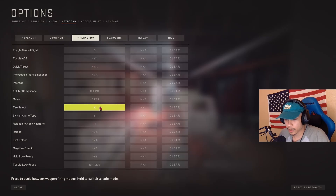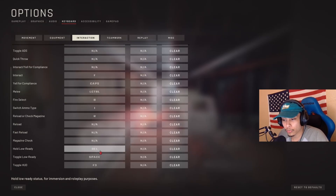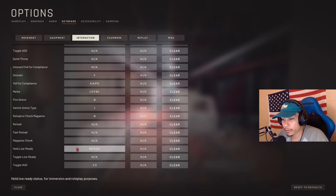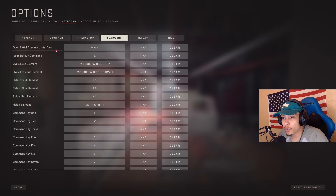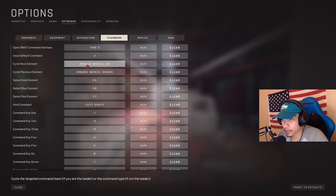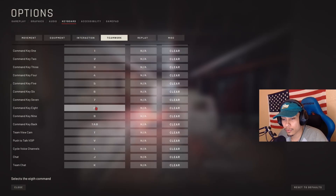Melee I change to Control. Fire select I change to B. Hold low ready I change to Space Bar, and toggle low ready I just clear. For teamwork, the open swap command interface I change from middle mouse button to my side mouse button. I remove the push-to-talk keybind — set it to something easy to press if you play online and aren't using a separate comms channel like Discord or TeamSpeak. I only play single player or in separate comms, so I just leave it unbound.